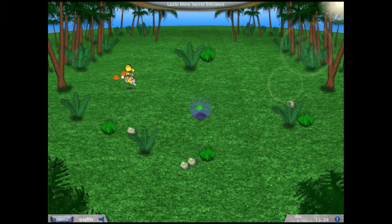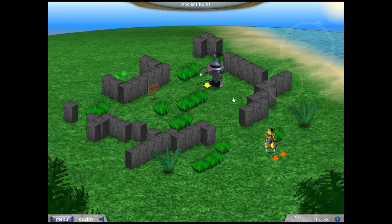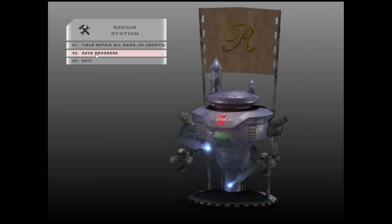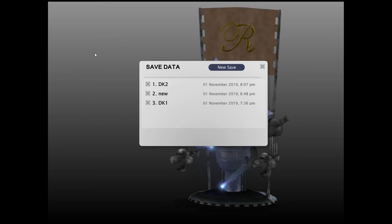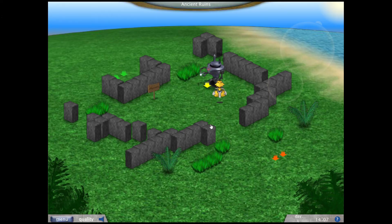This is the Lazlo Mine secret entrance, and in the next screen there are some Ancient Ruins. This guy is actually premium content — I can't go in, access to ruins locked. I've never found an online version of this game that has access to the ruins. This game is old — I can't really find it anymore. Even if I wanted to buy it, I think I can't. So let's just forget the premium content for now.